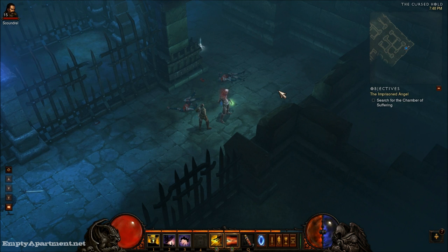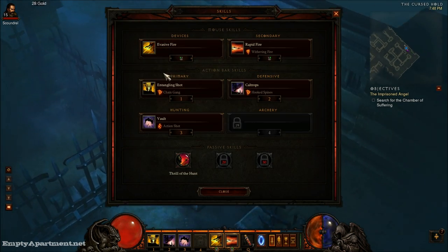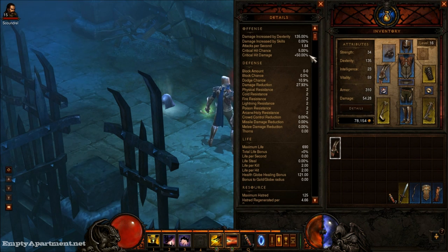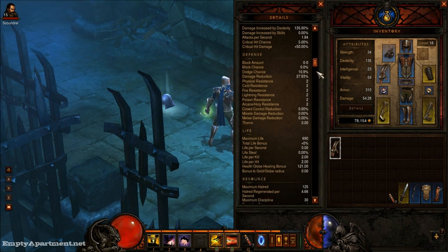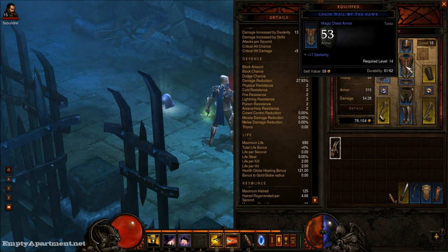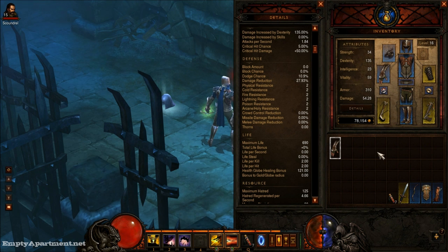It's very basic gameplay, just oddly addicting — something about grinding out that loot. Here's your character menu. You can see the details on your stats right here, which does get pretty detailed. And then your loot: the blue is your magical items, the gold is your rare, and then you'll also unlock orange which is legendary, and green which would be your sets.